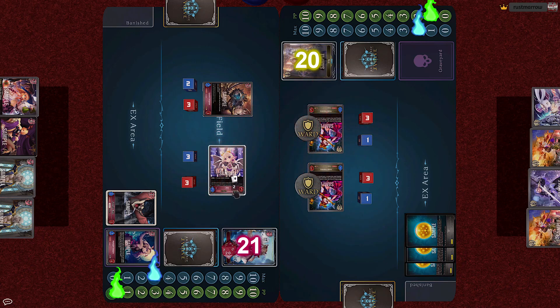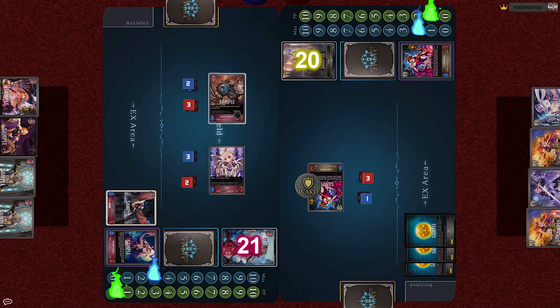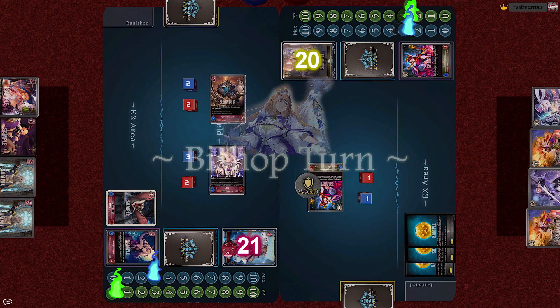Lilith now clashes with Snake Priestess. She takes 1 damage; the Snake Priestess takes 3 and is destroyed. Then the Spartoy Sergeant will attack the other Snake Priestess, taking 1 while delivering 2. Turn end, Iris gains to 3.